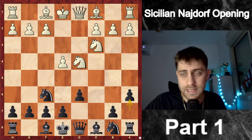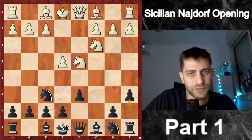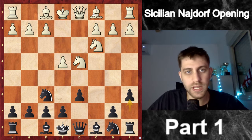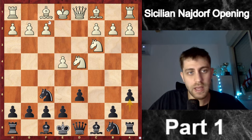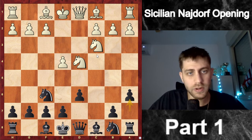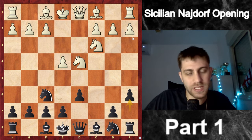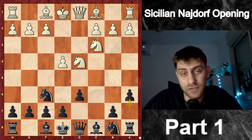He played the move Bishop to e2. In this position white has so many moves: a4, a3, h4, Be3, Bg5, f4, Qf3, Bd3, Bc4, Nb3, h3, g3, f3 — so many moves on move six. It is very interesting to see so much theory here and so many games have been played.